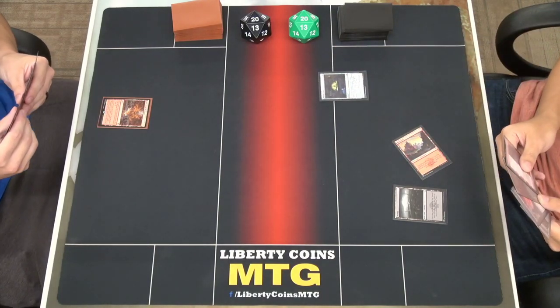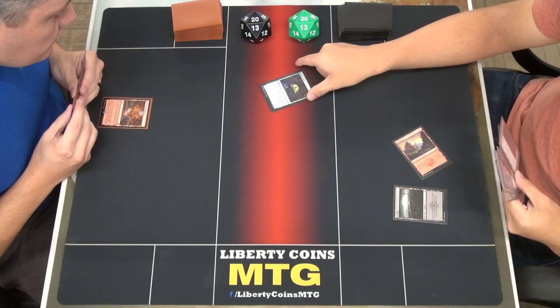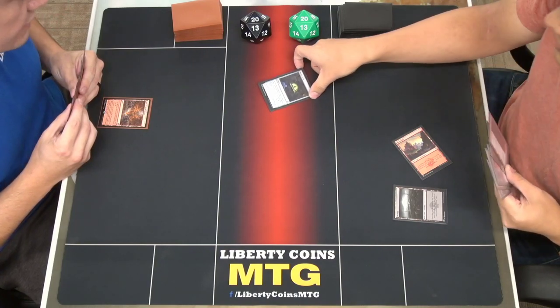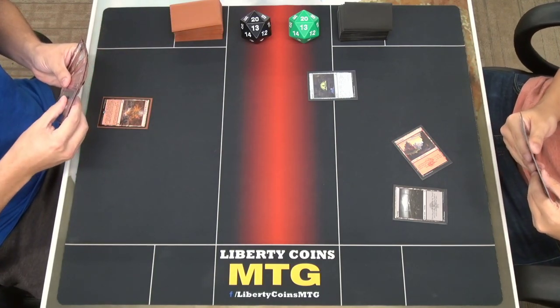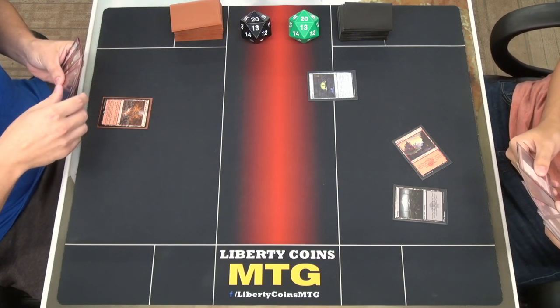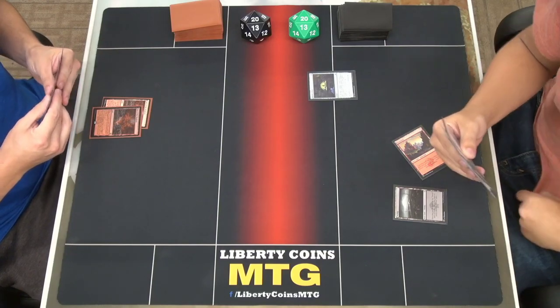I'll play a Witch's Oven and pass. What's Witch's Oven? I can sacrifice a creature by tapping this and make a food token. If it has toughness four or greater I can make two. Nice. Draw — play my other Den of the Bugbear. That's crazy, that's a good one too.